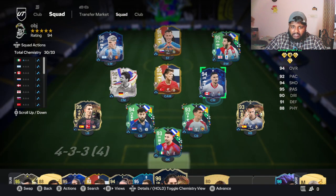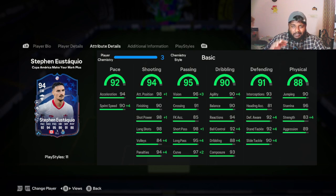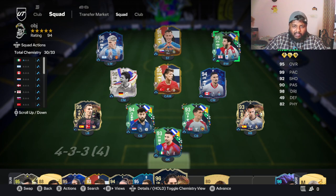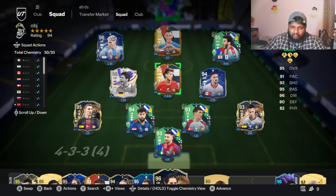He gets full chemistry — that's insane. Look at the boosts: 99 attacking position, plus four sprint speed boosting his base to 94, pretty much maxed short pass, long pass, curve, and penalties. It's insane how good this card is. With plus four strength he might get around 89 physical — looking really good. I'm not going to be applying any chemistry styles — we'll use this squad as is and play him at right CM.